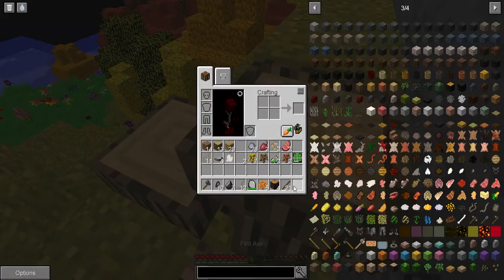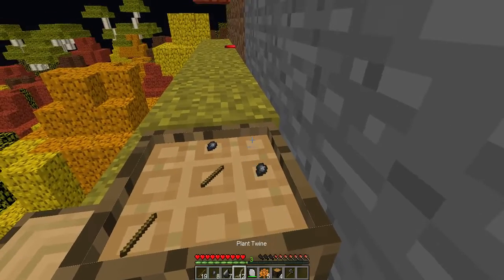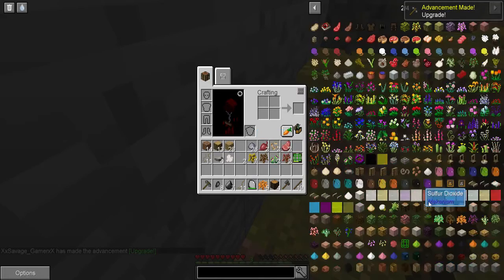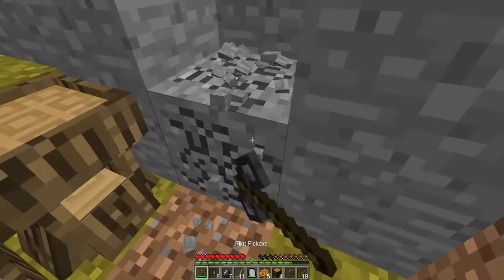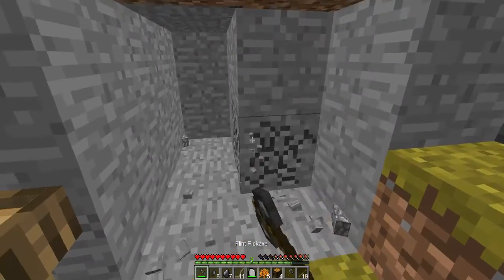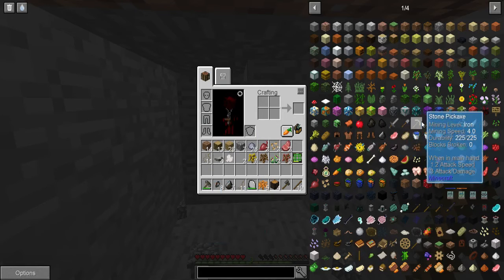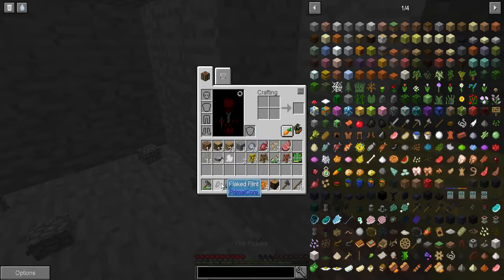Let's go ahead and make a pickaxe. That's an upgrade. From what we can see here we can craft stone tools as well, but I prefer to use flint tools because flint has a mining speed of 5.0, unlike stone which is 4.0 — it feels much slower.